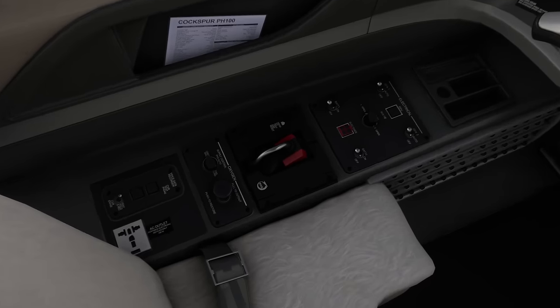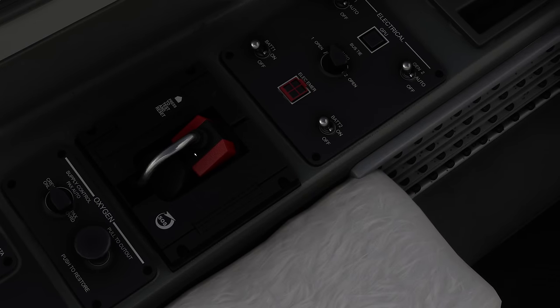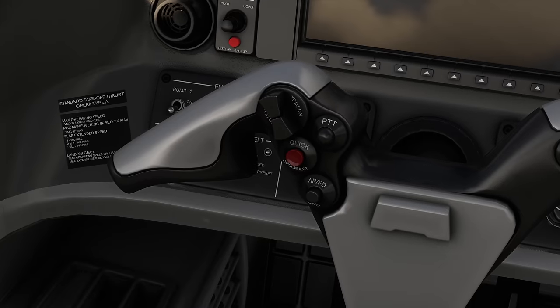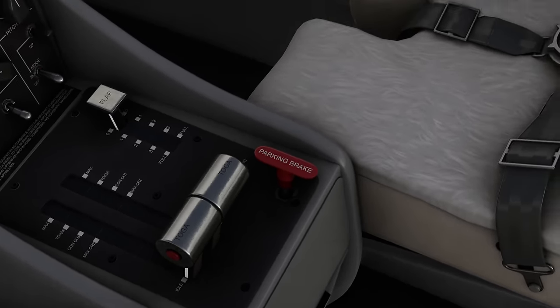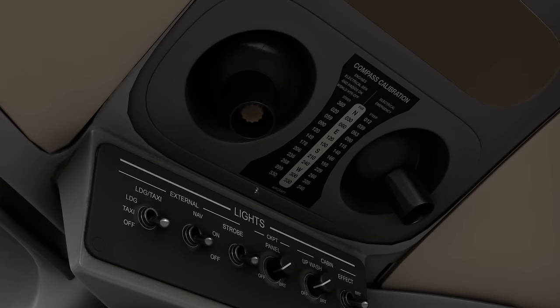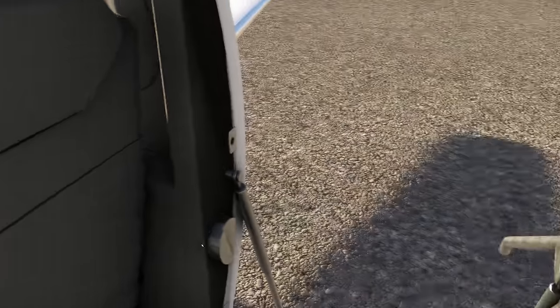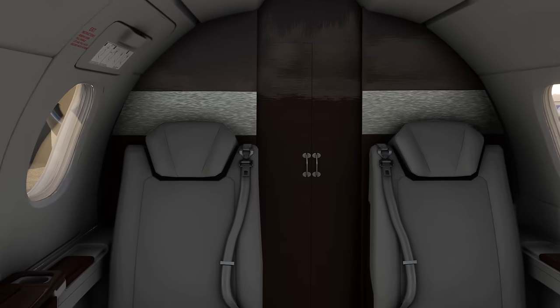The same goes over the side of the aircraft. The only thing I'm missing is a click spot on the Oxygen Master Tested, but apart from that, very high level of detail everywhere — whether you're looking at the throttle, the side consoles, or the overhead panel. It's not just the cockpit looking very good, it's also the cabin. Let's have a look at the passenger cabin.